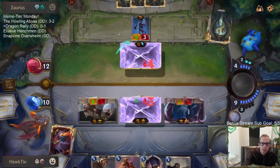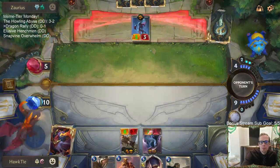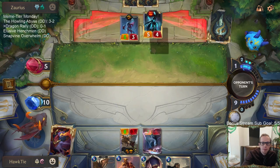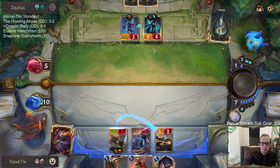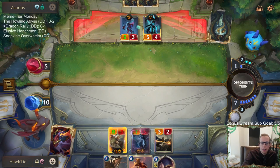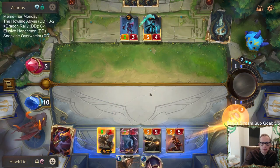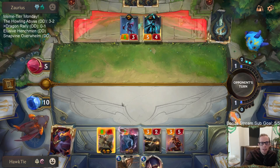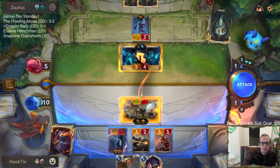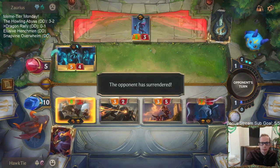Maybe I should have gone Bright Steel Protector on the Screeching Dragon first - I guess I probably should have. We won't be caught unaware. That's just 21 damage, all elusive. That'll do. All right, one and one.